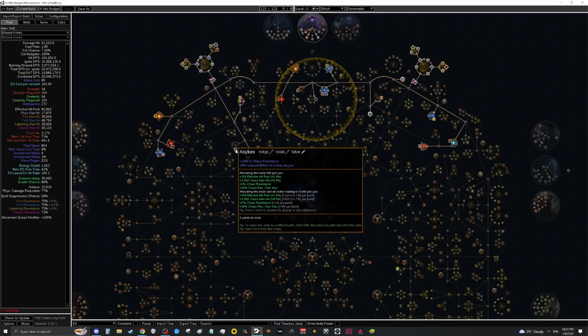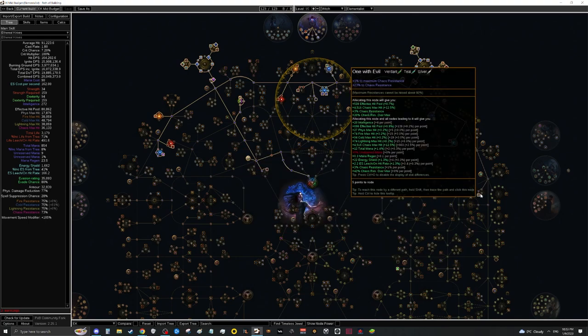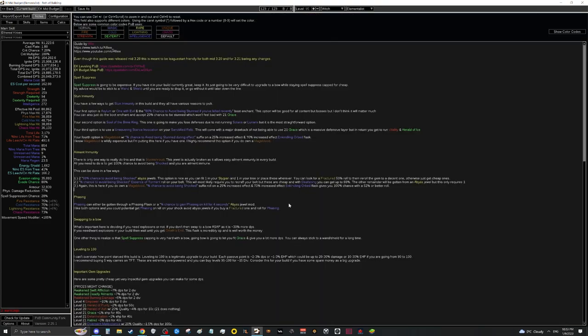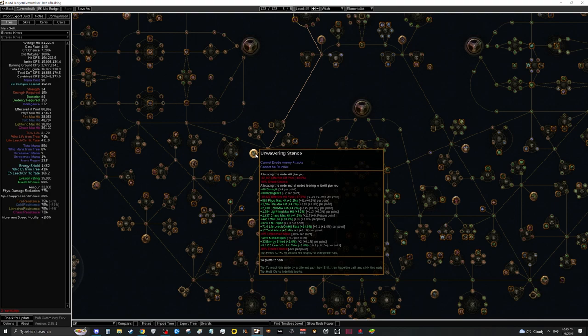If you do want 100% stun avoidance outside of bosses, you can path over to Asylum or to One With Evil and pick up the mastery that gives 20% chance to avoid being stunned. This makes you stun immune for content where you're consistently killing something every four seconds. Similarly, Mage Blood lets you get chance to avoid being stunned during flask effect with a 70% roll and a 25% prefix, which also gives stun immunity.